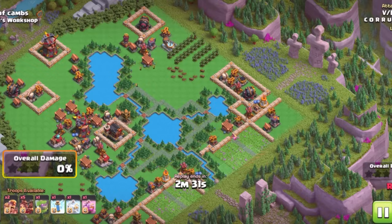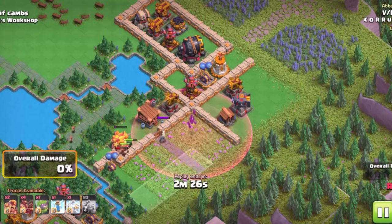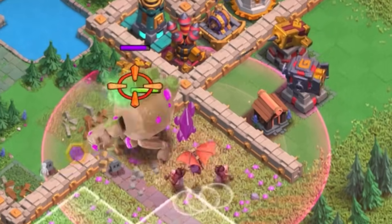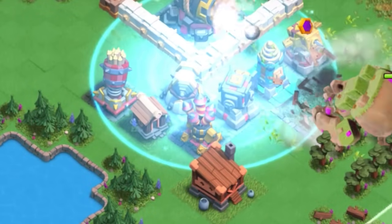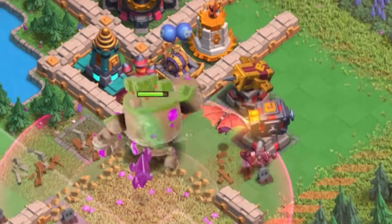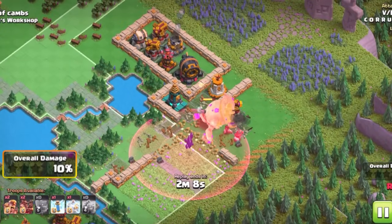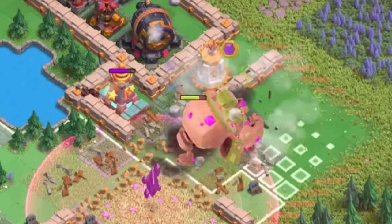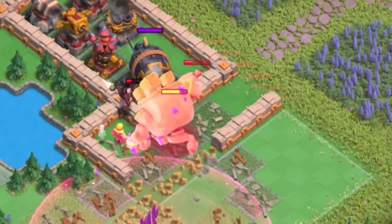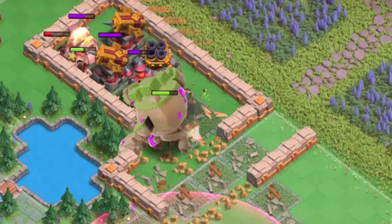To start your first attack, use a Super Barbarian to control the initial pathing of the Mountain Golem. This will allow you to drop in a Haste in the area where you're going to place your Mountain Golem, using a Frost spell over as many key defenses and sustained fire DPS as possible, then place in your Mountain Golem and let him go to work. You've got to preserve his HP, so Hog Raiders or Super Barbarians can be used to control the pathing where you want the Mountain Golem to go.